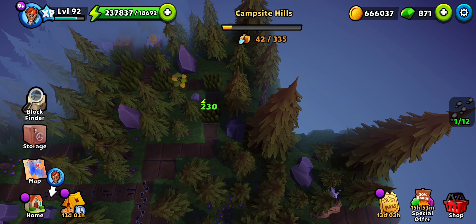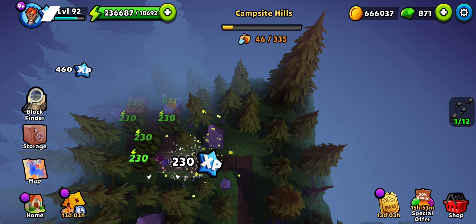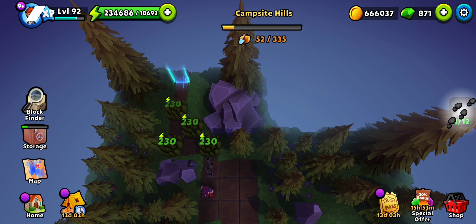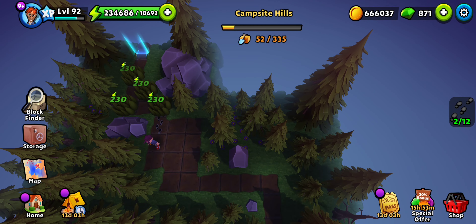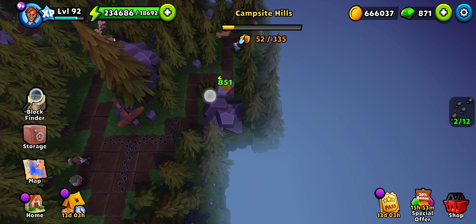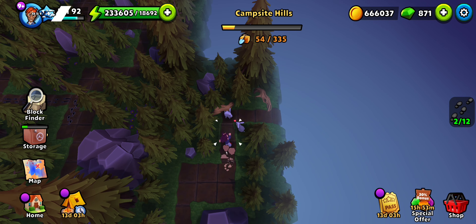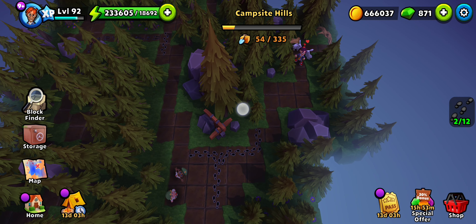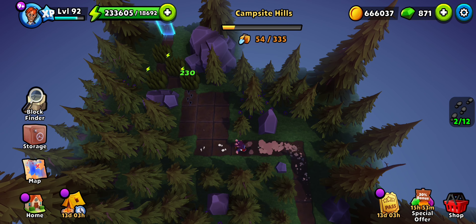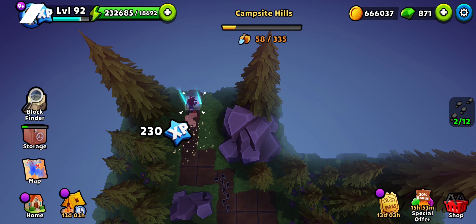We ended up at a dead end, so the third path must be somewhere up there. 2 out of 12 — we have made progress. I'll check out the other side too. We don't have any kids here; the other kids went here, so let's continue on the side assigned to us.